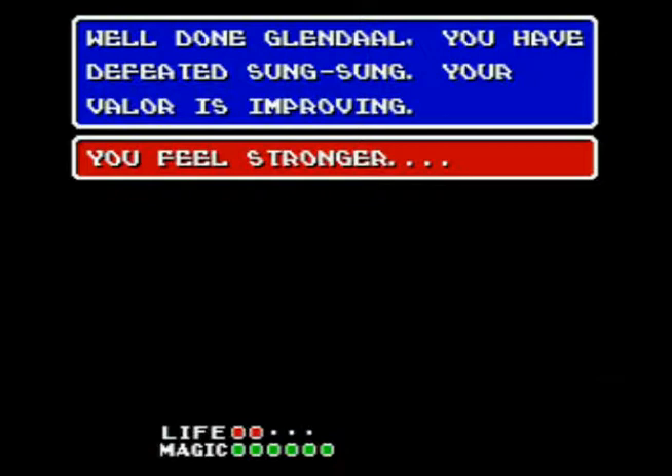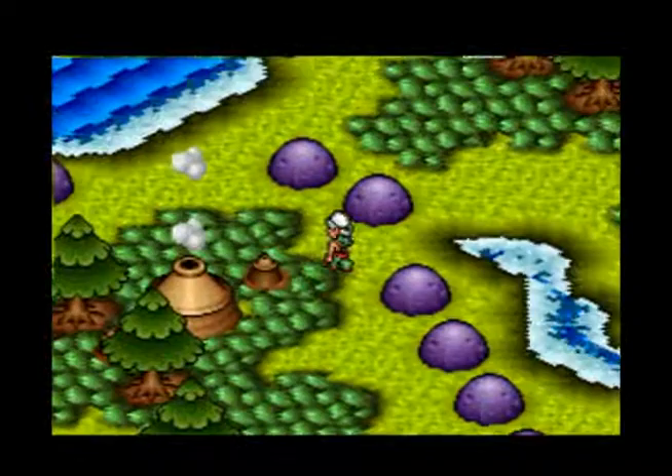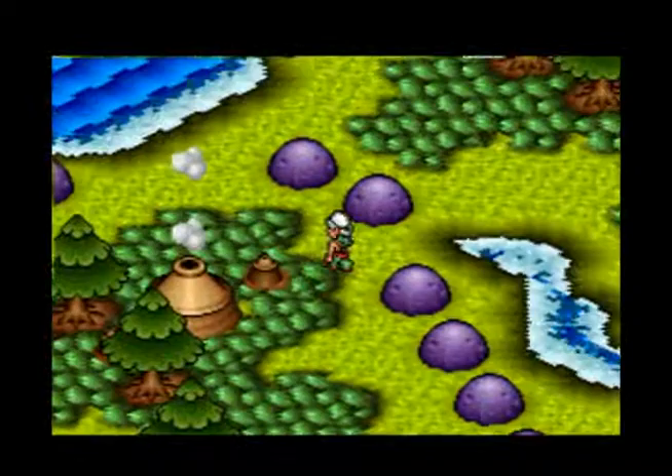Beat the boss, get actual life, get extra magic, feel stronger. It says here that your valor is improving. Every time you beat a boss the predicate nominative changes — it starts out at something like 'it's okay,' then 'it's adequate,' then 'it's improving,' then 'it's excellent,' and then 'it's legendary,' or something like that.